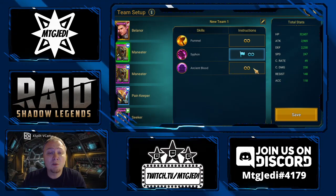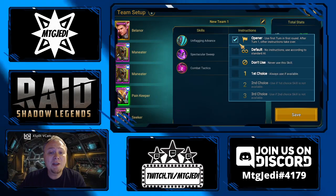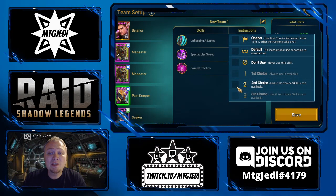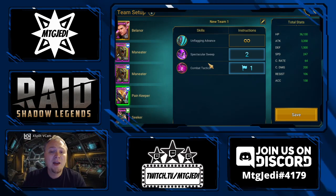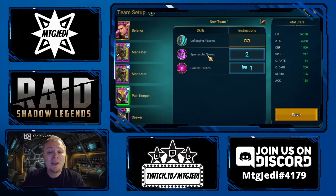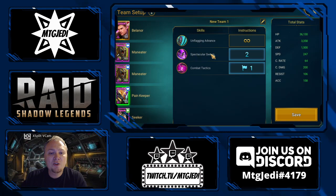On his second turn, we want the second Maneater to put up the unkillable, and that's going to allow us to stay unkillable the whole time. Painkeeper is really the one you need to mess with here. She needs to do her A3 as her opener and first choice, and then her A2 as second priority. The first turn she needs to do combat tactics, and the second turn she has to do Spectacular Sweep in order to keep everything in line. This is particularly important on Nightmare and Brutal as well.